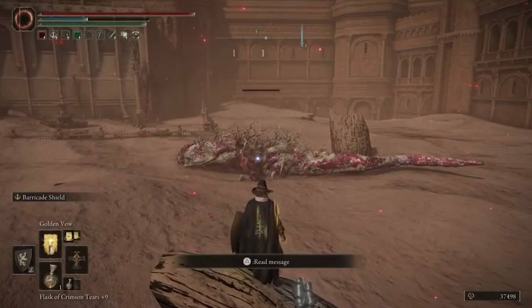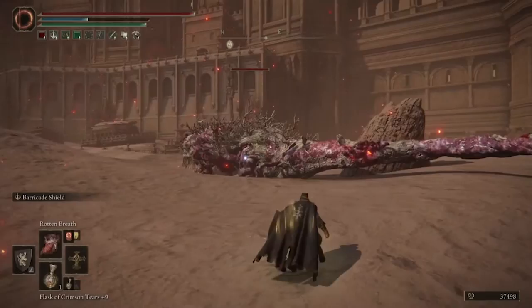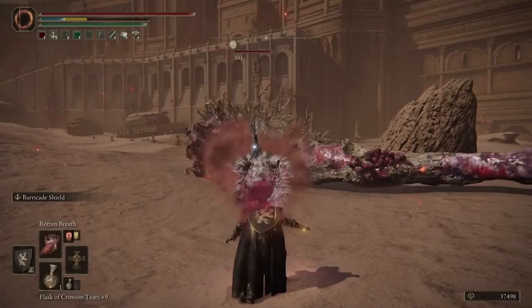The third one — if you have poison mist, it's way easier. Just sneak around to the right edge. He doesn't move, he just sits there. You can throw out the poison mist and slowly take his health away that way. Or you can take the route I'm going, throw out the rotten breath, get Scarlet Rot in on him, and then just run away.